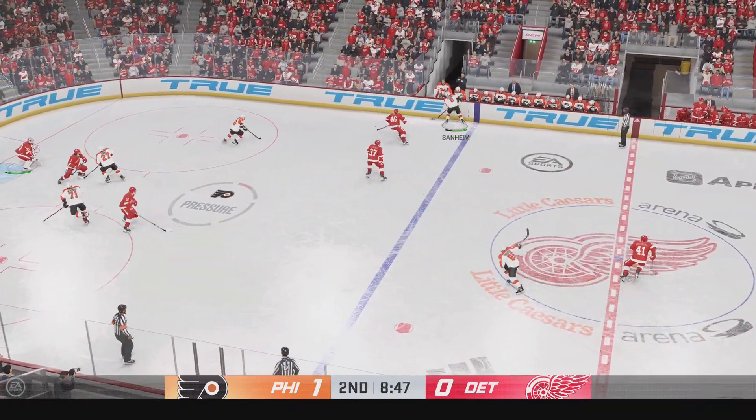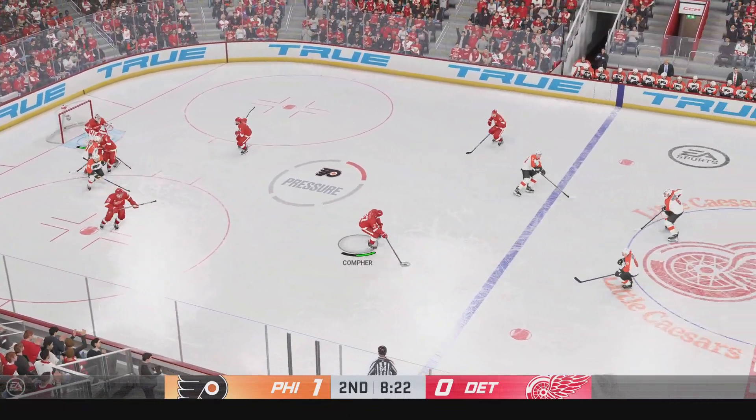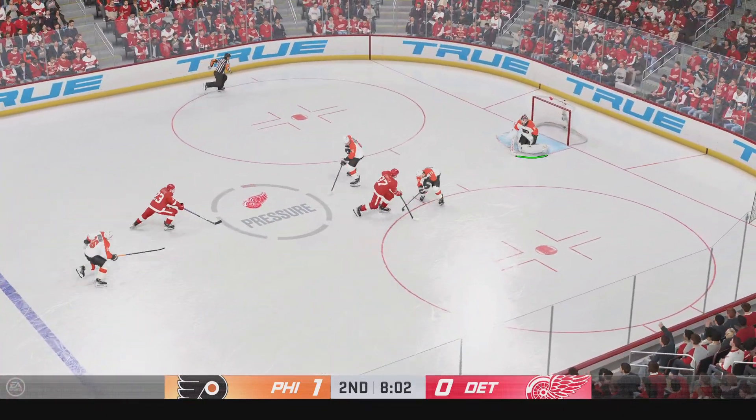Both teams back to even strength. The only good thing about that power play unit was they got in the zone and got set up — but you can have all the possession time in the world, and if it doesn't generate opportunity, it means nothing.